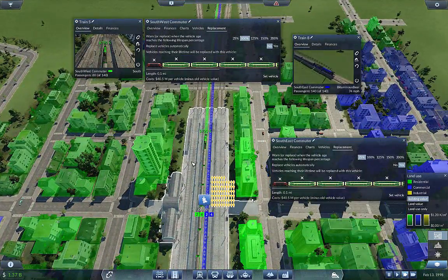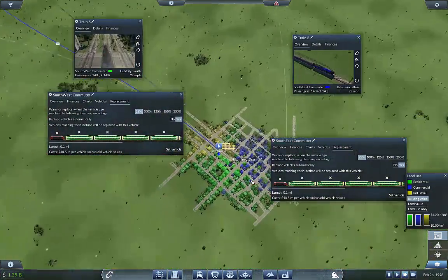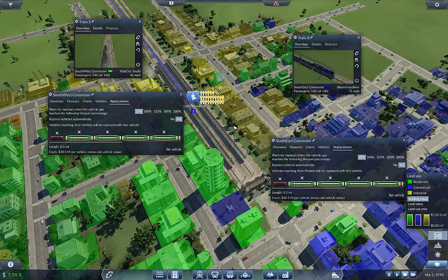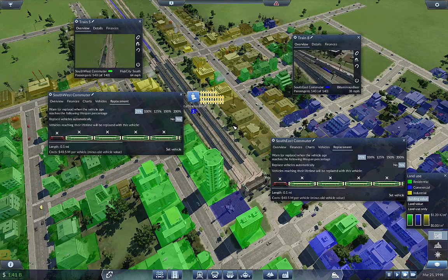The southwest should stop, drop off its people, head to the hub, and then I can set it to upgrade as well. Now that it's off and running, it can pick up a ton of people and is much more efficient at moving them much faster — holds a lot of people. Plenty of room for profit now that these cities have grown big enough. I'm anxious to see the blue one — the bright green will be a little ugly.